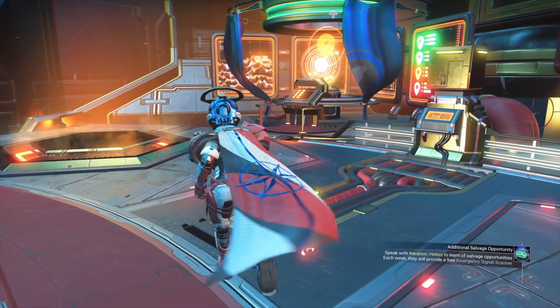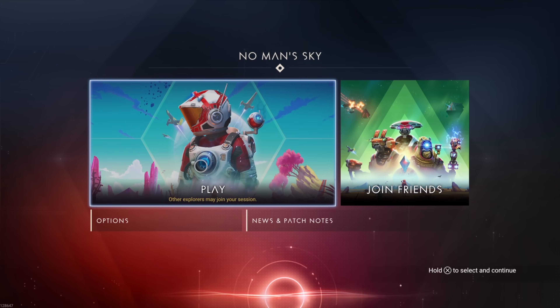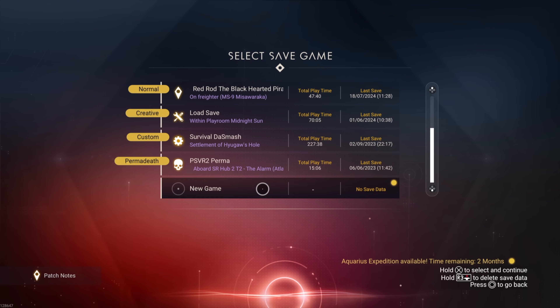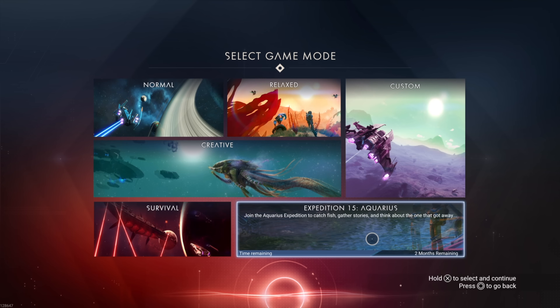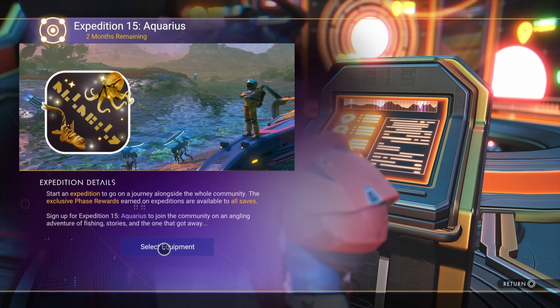Now we can go to the kiosk and start transferring items. If you do not wish to start from the kiosk, you can also start from the play menu, go down to a new save, and then select the expedition from there. At the kiosk, hit select equipment and then start transferring your items.